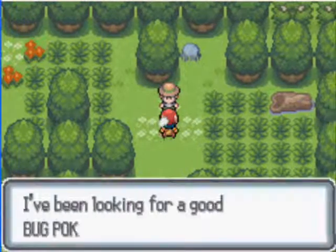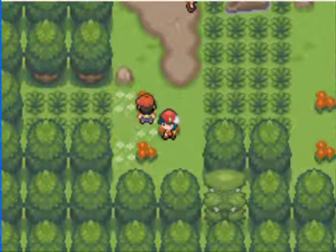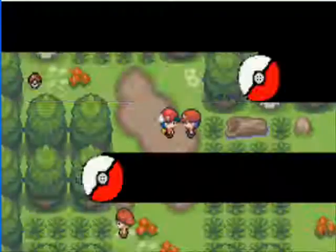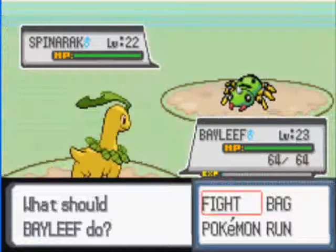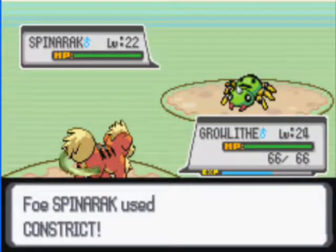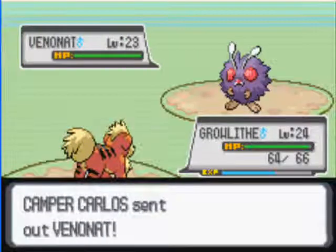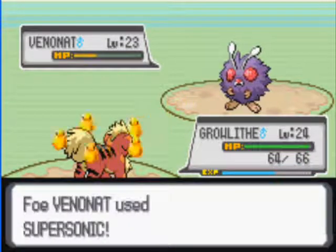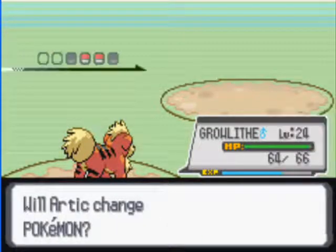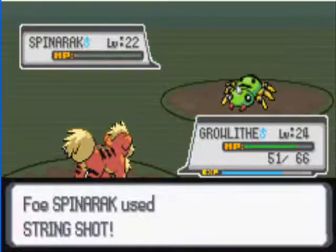Rebattle time. The trainer says he's been looking for a good Pokemon for days. Any Pokemon in these bushes hide from humans. A trainer to battle — let's switch to Growlithe since it's a Spinarak. Bye bye Spinarak. There's a Venonat now — an Ember or two should do the trick. Another Spinarak... and I finally hit myself. There goes that Spinarak, though it survives on one health. Anyway, Ember finishes it.